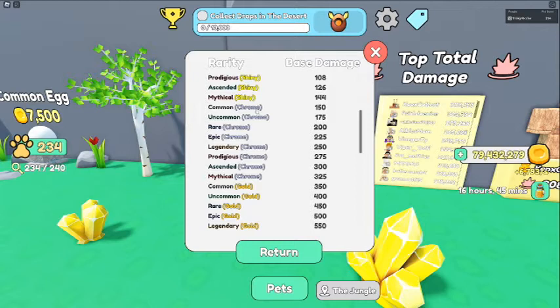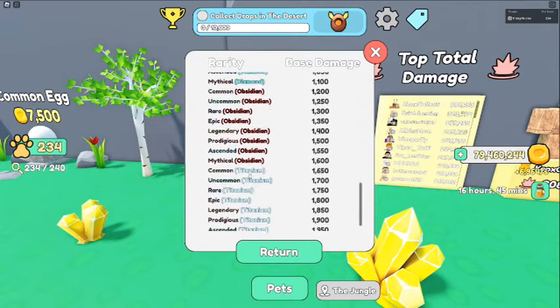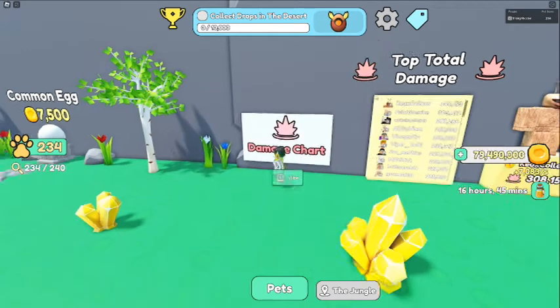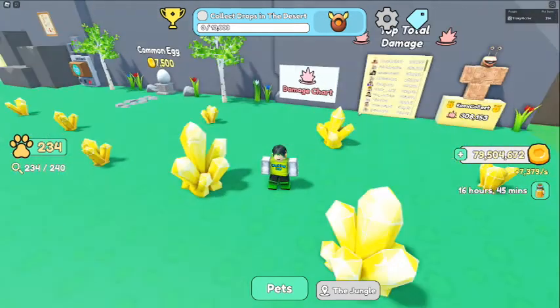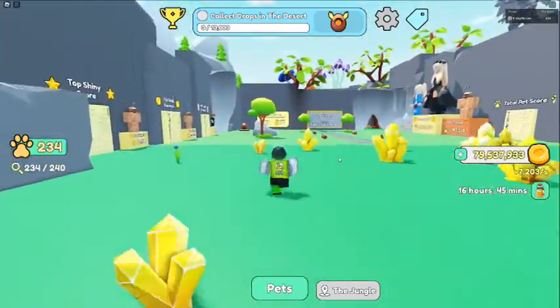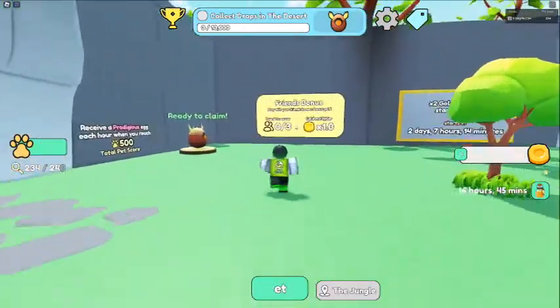Overall it is going to take quite a while to make it all the way up to the different levels like Chrome, Gold, Diamond, Obsidian, Titanium — it's going to take forever to get to that point, but when we do it's going to be amazing. Another thing before we get to the code is the friend's bonus.